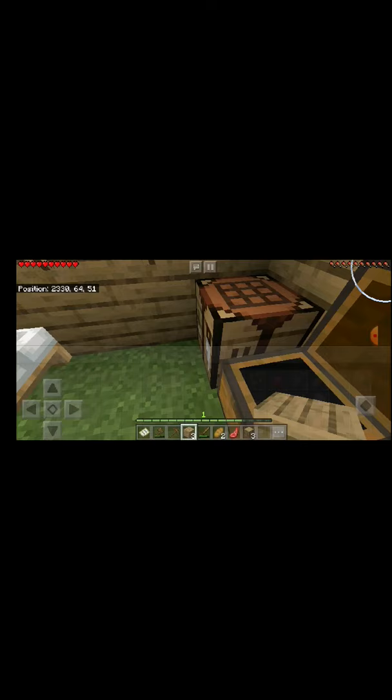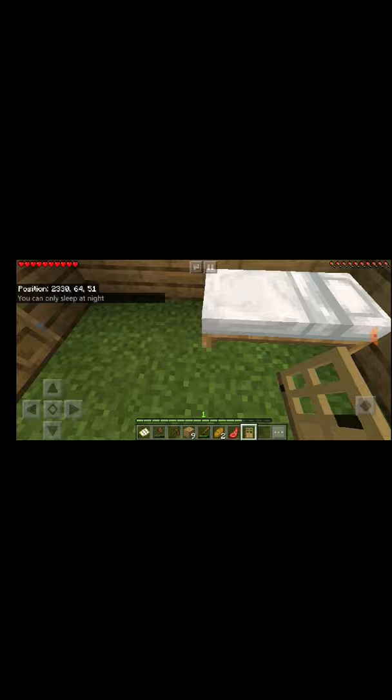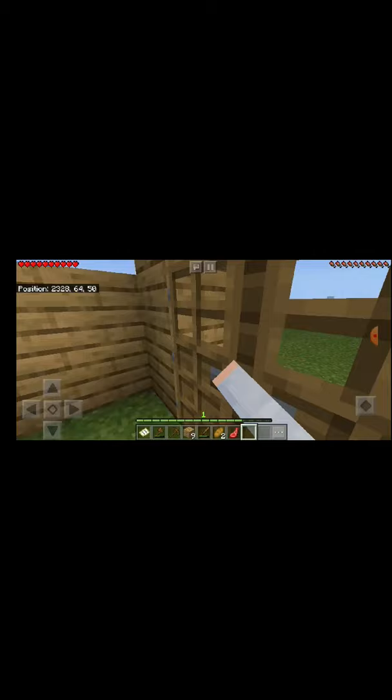I'll just make a chest for myself, and there are three doors — I only need two of the doors, obviously. Now I'll just throw this over here and then I'm going to sleep real quick.